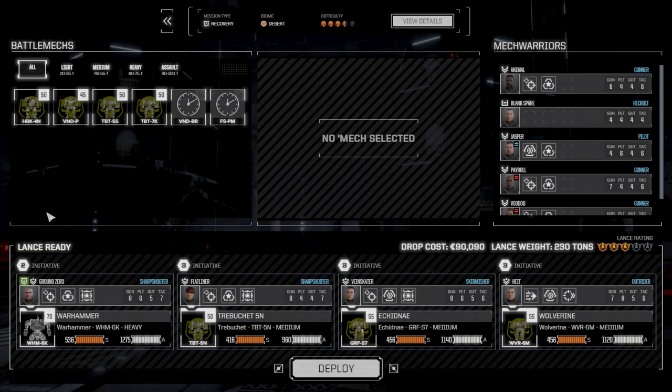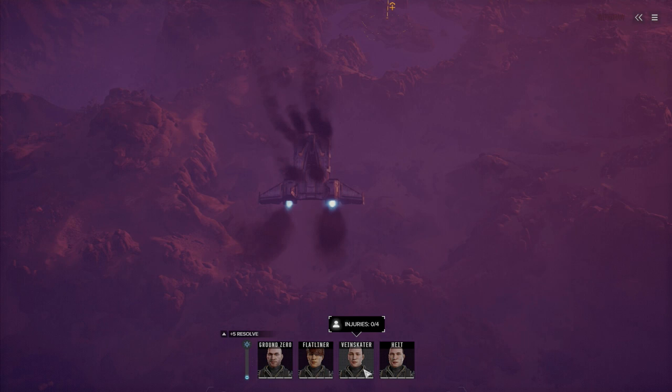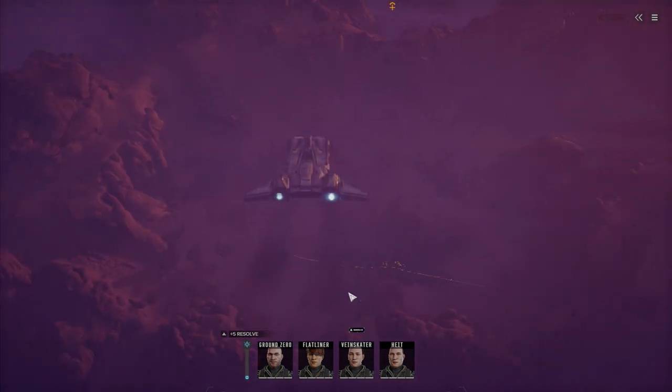We're going to take our main lance in, which is already set up and ready to go. I was pretty happy with the Griffin in the last battle so we're going to leave it outfitted the way it is. Let's deploy and see what we can do down there. Command interface initiated — here we go.